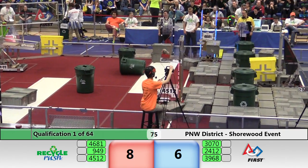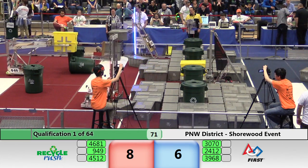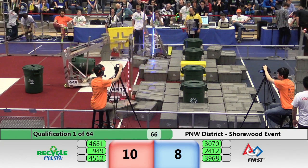Higher Voltage, 3968, working from the blue feeder station. They've got a stack of four gray totes, and they're headed to the scoring platform. Team Pronto, 30-70, has already dropped one gray tote, and they're looking for two.